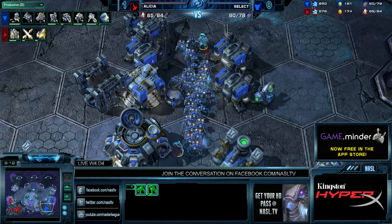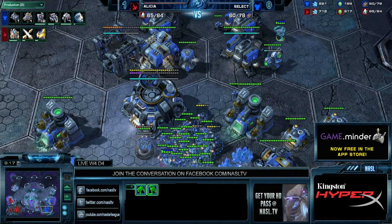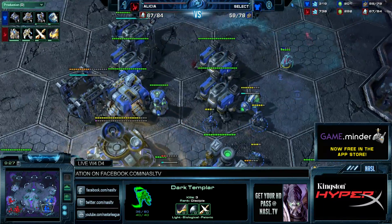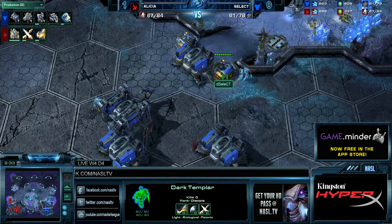He's also able to raise those depots, making sure the DTs can't get down to the natural. But so much damage is already being dealt. Cute micro by Select — ooh, that missile turret is actually going to fall straight away. There comes the first scan. Will he be able to pick up this Dark Templar? No, he is not.